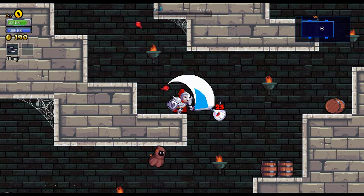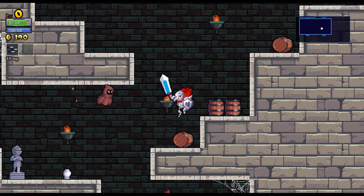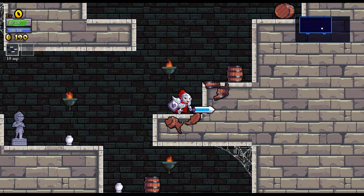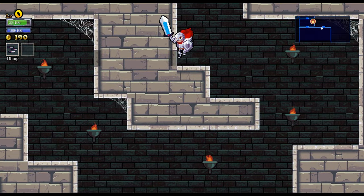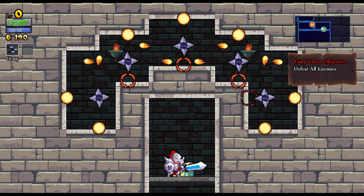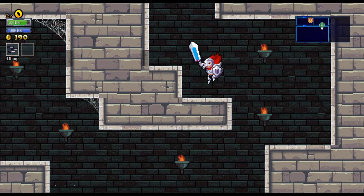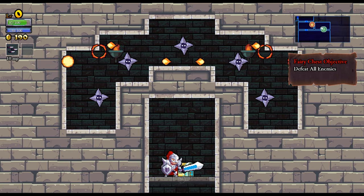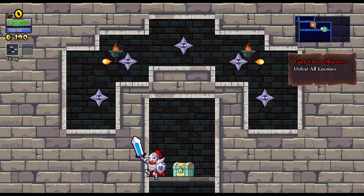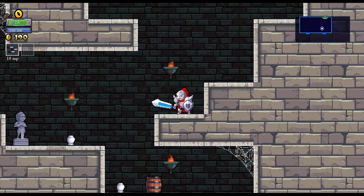Oh, that was close. Those are fairy chests — I'll go up and show these to you. You get different objectives for these rooms, and you can't really do anything there, but you get abilities that you can unlock over time.